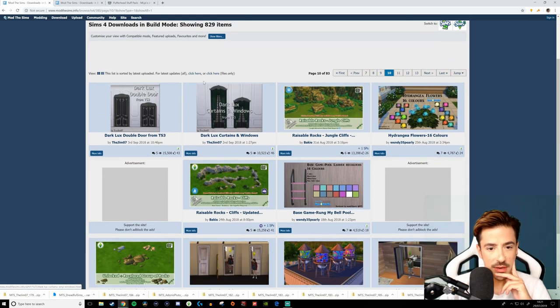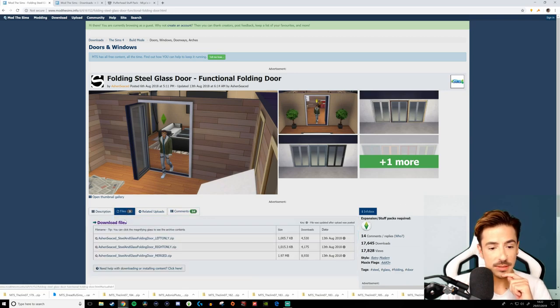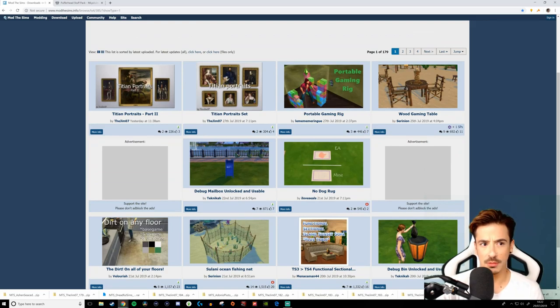Dark Luxe doors — I love the paneling behind here. This is by TheGym07 as well, so I'm expecting it to be good. Oh, a folding steel glass door — let's see what this is. Left only merged — I'll just take them all, thank you darling. Anyway, let's go onto the buy mode objects. There we are with the buy mode objects on modthesims.info.